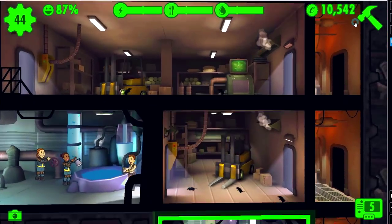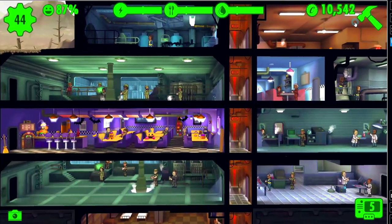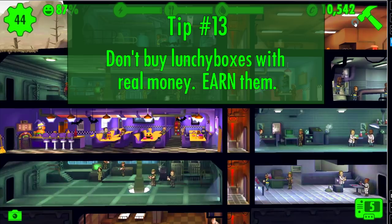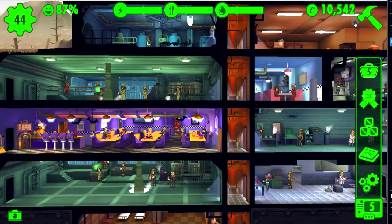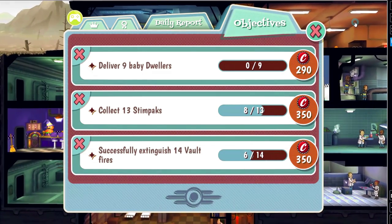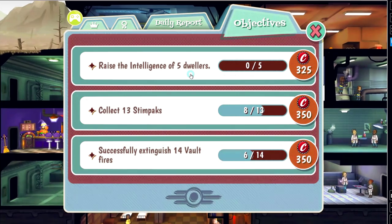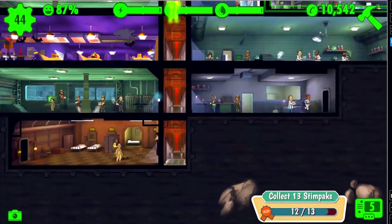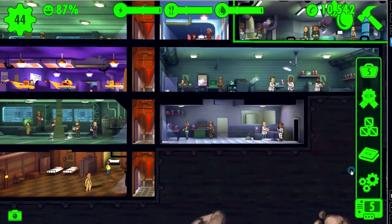I raised the money just by not spending it - so you don't spend money unless you need to. Don't buy lunchboxes with your real money unless you need to. This is the first tip of this episode: don't buy any lunchboxes with real money - earn them naturally through completing objectives. I have five lunchboxes we're going to open in a moment. I got all those lunchboxes since the last episode just by completing objectives.